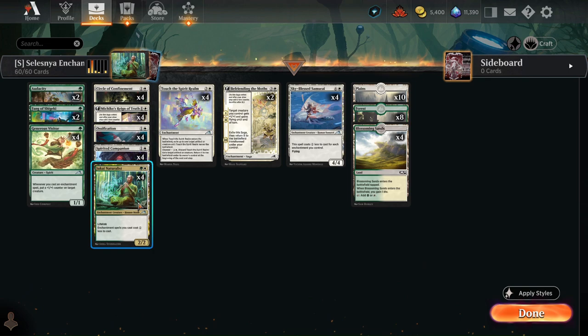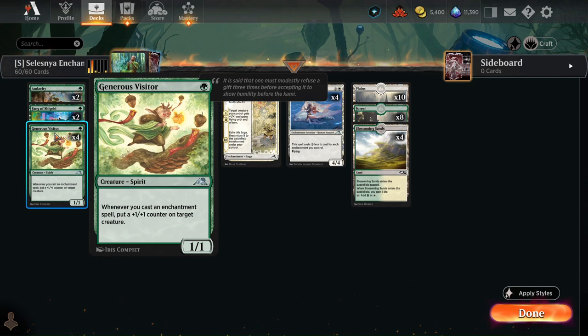Instead, the game plan here is to play our cheap enchantment creatures — Jukai Naturalist, Spirit Companion, and Fang of Shigeki — and then pump them up using Generous Visitor, Audacity, and Michiko's Ring of Truth.